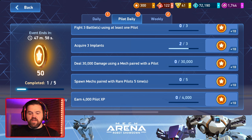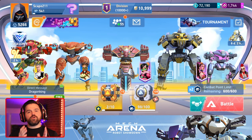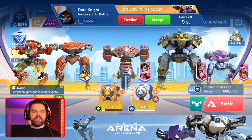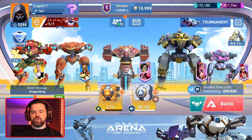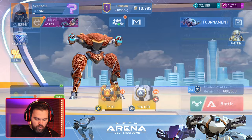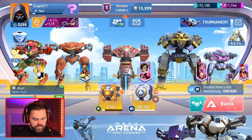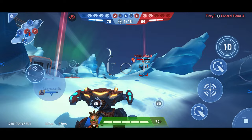Now the last couple of dailies are where things get a little tricky. First: spawn mechs paired with rare pilots five times. You don't have to do it all in one match - but if you use all five mechs with rare pilots, you can complete it in one match. Second: earn 4,000 XP. If all your pilots need XP, you can complete that in one match too. As long as you're using your rare pilots in your hangar for matches, this is pretty easy to complete within a few matches.